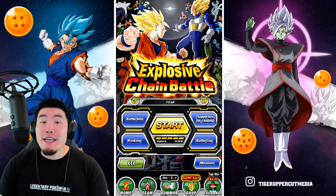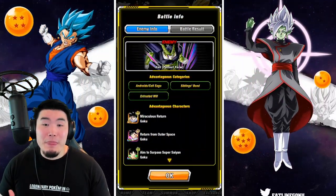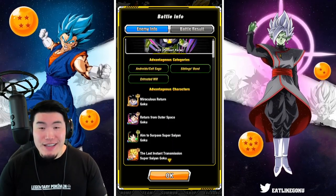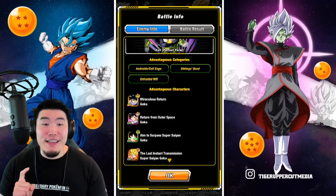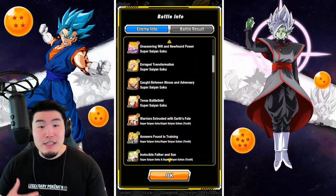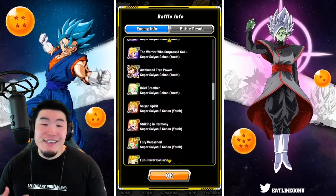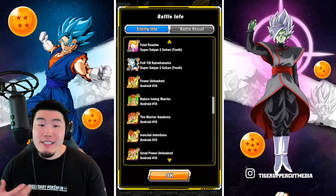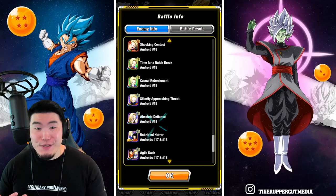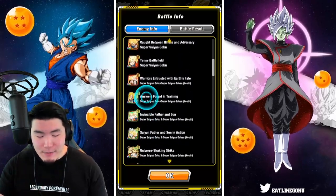Before we get into my attempts, let's pop into the battle info tab to gather some info about the boss. We have the perfect cell. The advantageous categories are Android slash cell saga, siblings bond, and entrusted will. And the advantageous characters are some Gokus, some Gohans, some more Gohans, and also a bunch of Android 16, 17, and 18s.